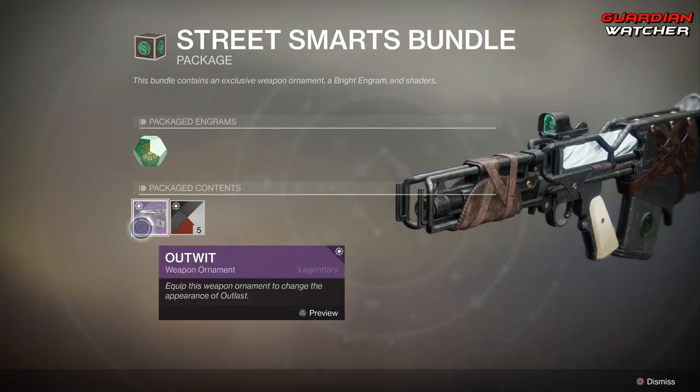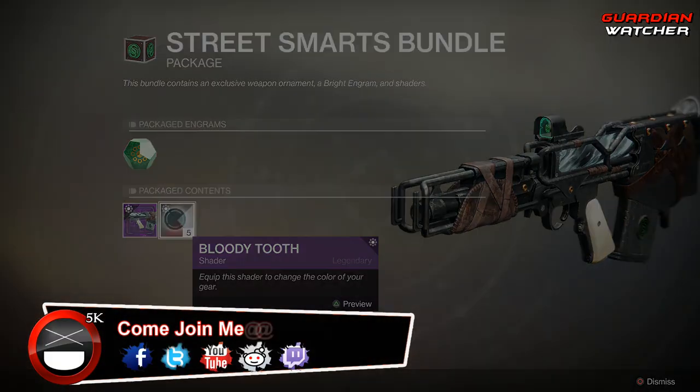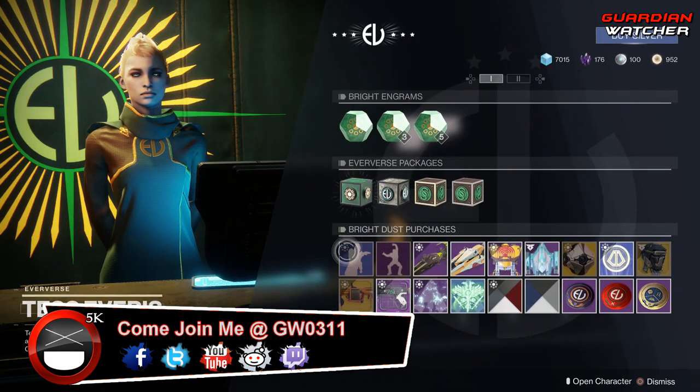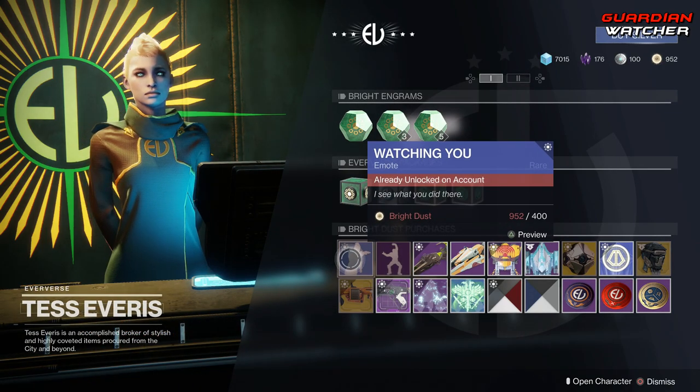That Wishes of Sorrow ornament looks amazing. Then we have the Moats Bundle with one Notorious Engram, the Still Hungry ornament for the Gnawing Hunger, and a shader. Next is the Street Smarts Bundle with one Notorious Engram, an ornament for the Outlast, and five Bloody Tooth shaders.